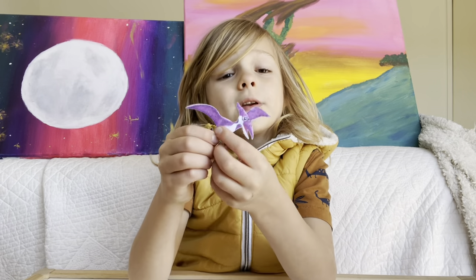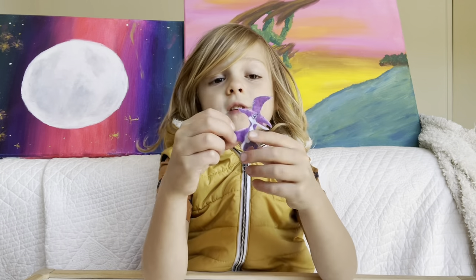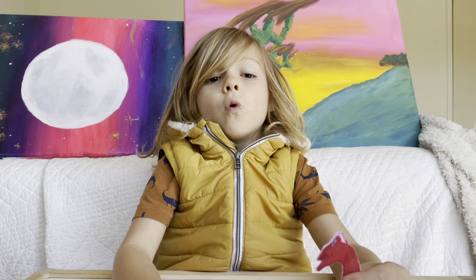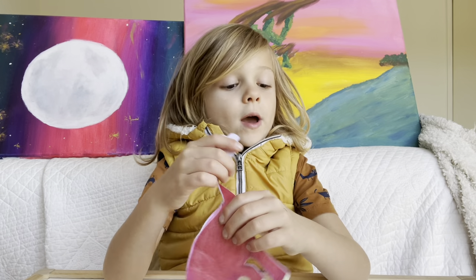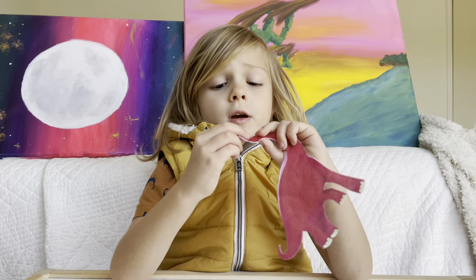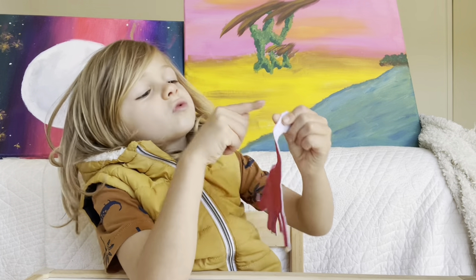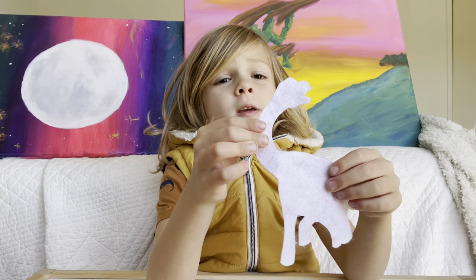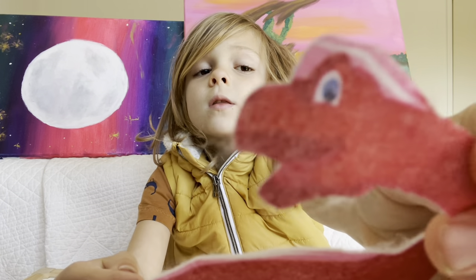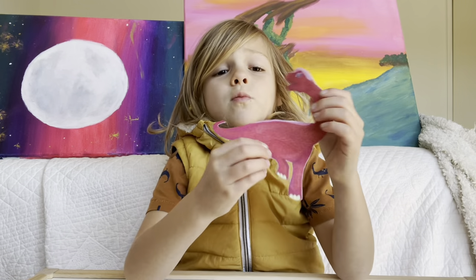That looks pretty cool. Over here there's like a moon picture, and over here there's like a mommy. Now I'll show you another one - a wet one. I don't know why it can fly, but you go like that with its head. There's like a little pink right there - it's pink and white, you see that guys?